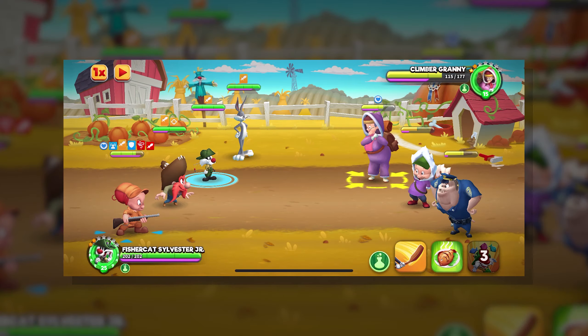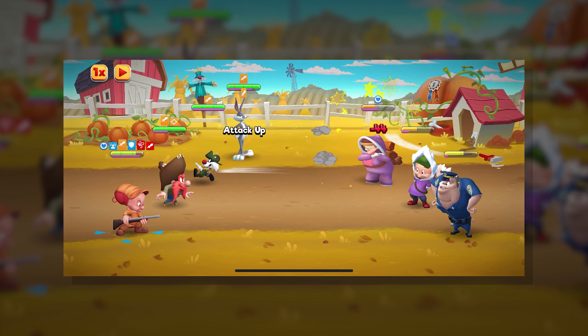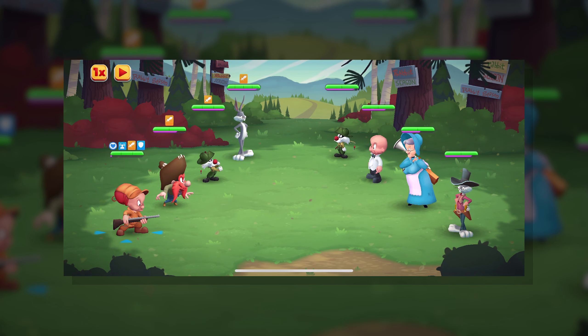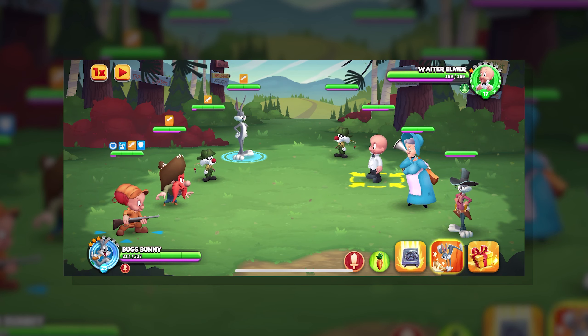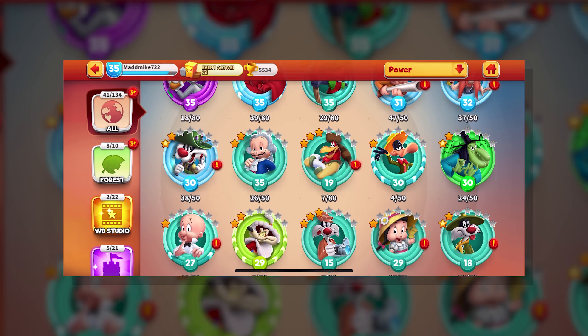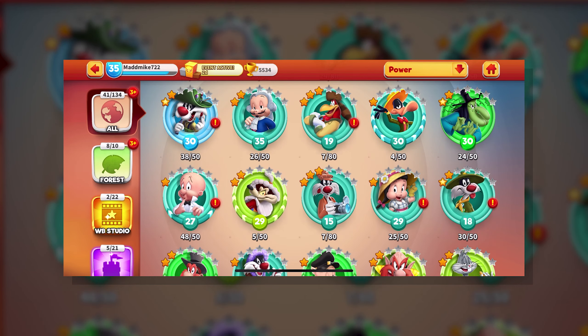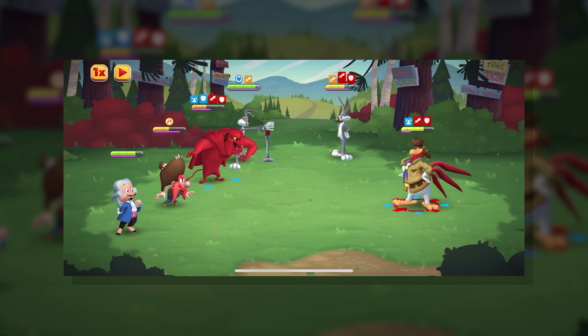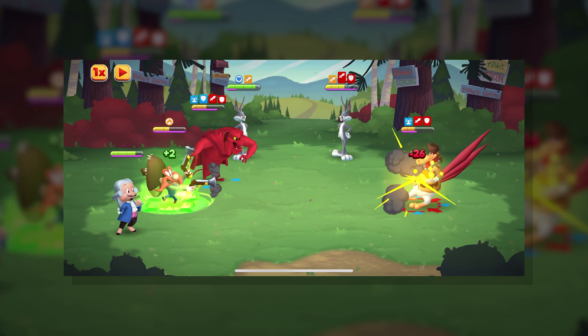Looney Tunes World of Mayhem was released in 2018 by a mobile game studio known as Scopely. It's a turn-based RPG with a huge emphasis on collection, and what you are collecting is the tunes themselves. That's probably why a character collection experience is such a natural fit here — collecting is only as fun as the collectibles, so working with an existing IP like the Looney Tunes is a huge part of what makes this game so appealing.